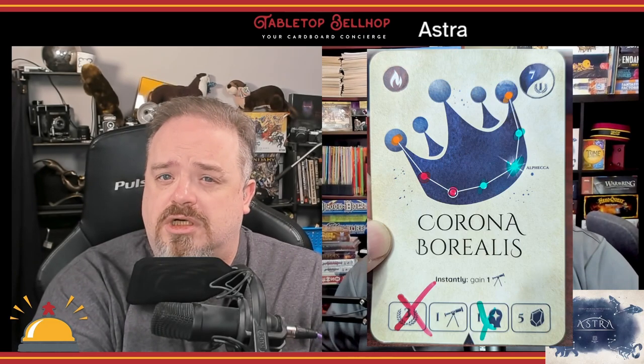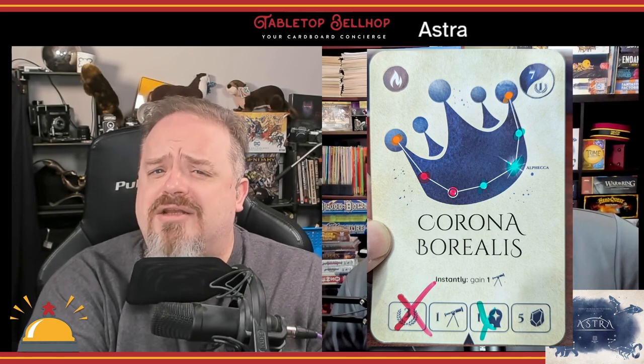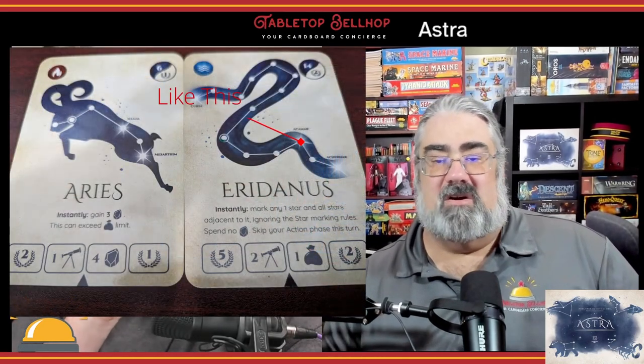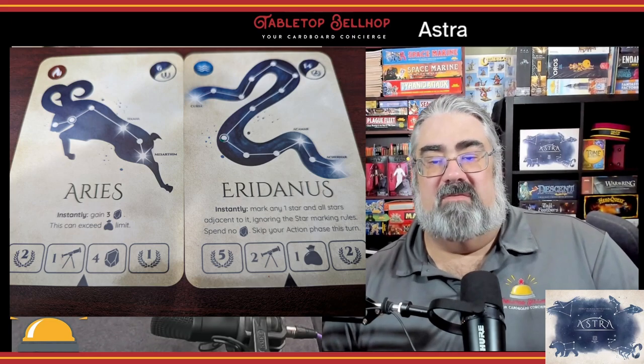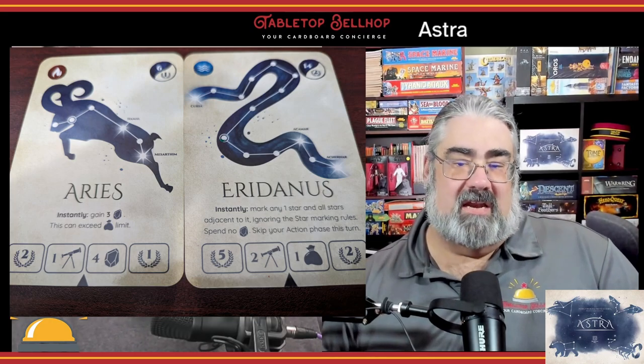Before taking either action you have the option to activate any constellation cards you previously collected that aren't tapped. When a player chooses to observe, they mark off a number of stars on a single constellation card in play equal to the stardust they're willing to spend. There are specific rules for what you can fill out, including having to start on a specific spot and not being able to branch your path or double back. If you fill in a grand star — represented by a starburst — you mark off one wisdom on your player board.